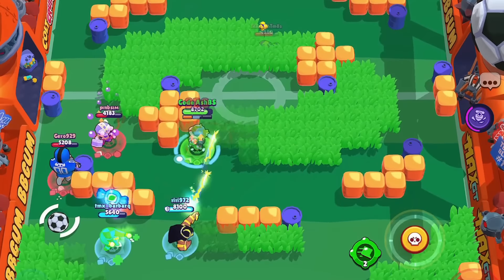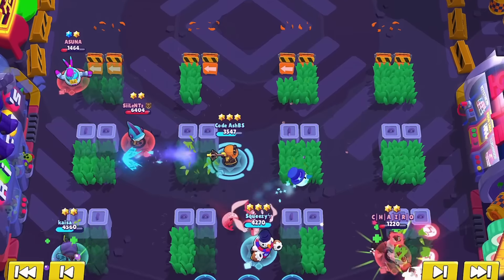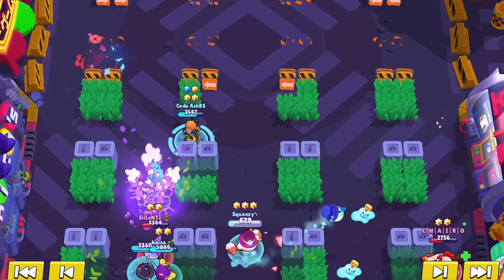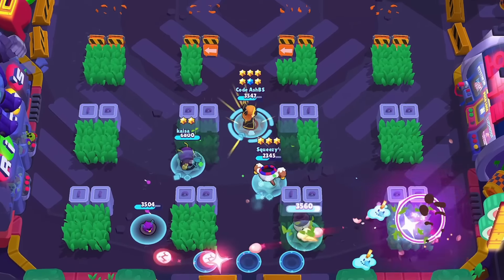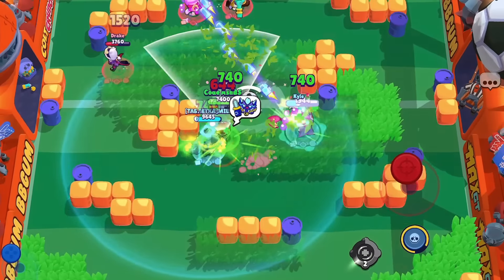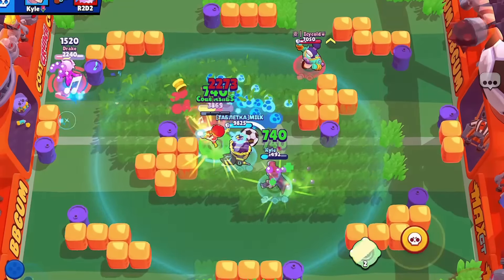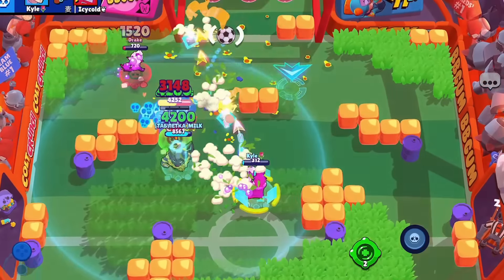Each of these archetypes has a specific role important for the success of you and your team. For example, tanks are amazing for aggressive pushes that can put a lot of pressure on the enemy team, while a marksman is amazing for shooting down enemies from a safe distance, while support brawlers help assist you and your teammates by providing heal, speed, and other types of boost. Combining different archetypes for your team is a major key for success.